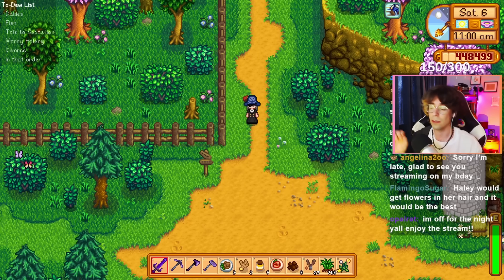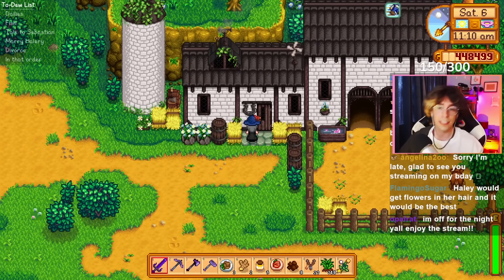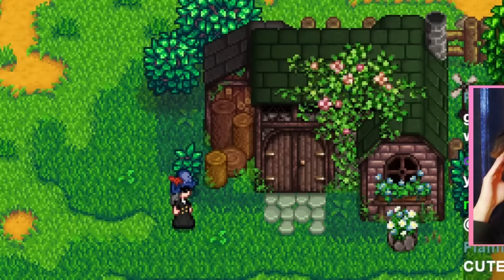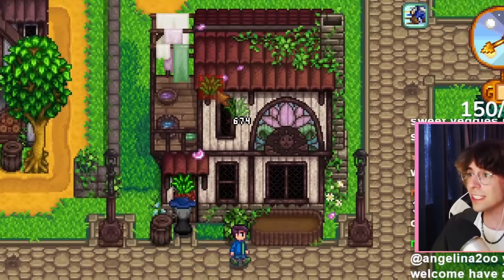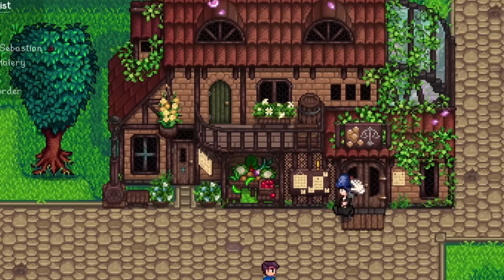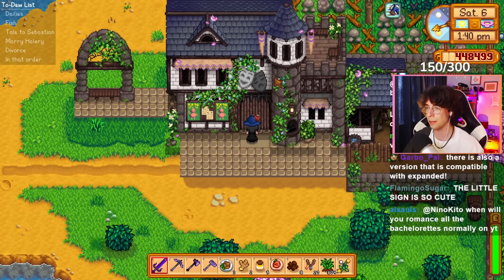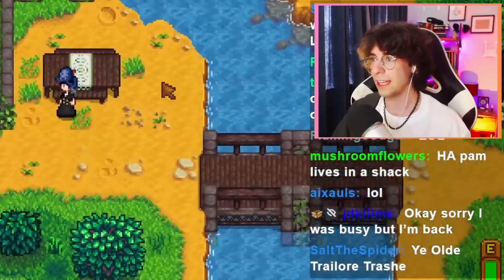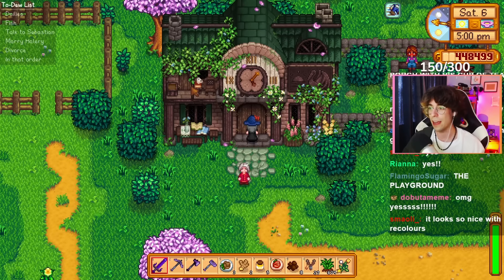The next mod is the Wayback Pelican Town mod. It turns the entire village into this medieval town — it's so cute. Now I actually want to visit Marnie. Oh my god, she's living the cottagecore dream. What does the rest of the town look like? It's like a fairy tale — like walking through Skyrim. Evelyn's house has vines on it. Pierre's house doesn't fill me with dread. What does the Joja Mart look like? It's not a Joja Mart anymore — it's a theater. A Shakespearean theater. I want to sit on this deck and drink a coffee and read a book.